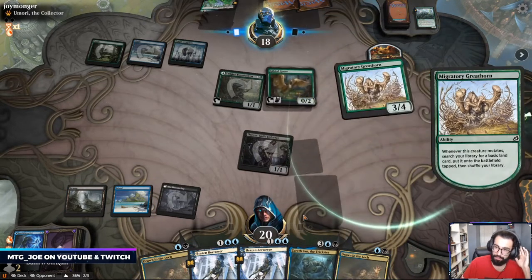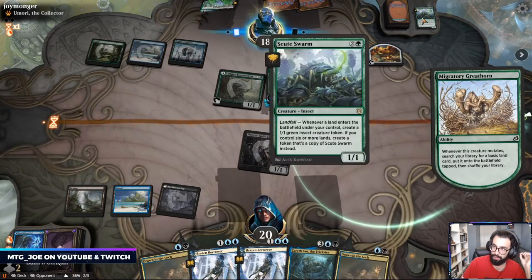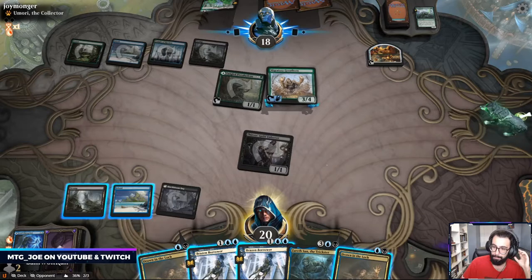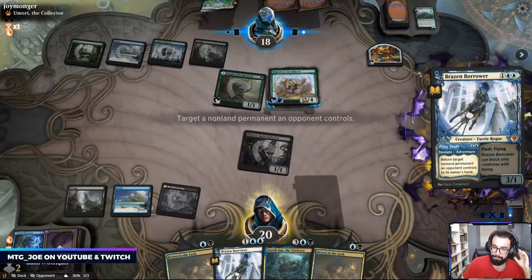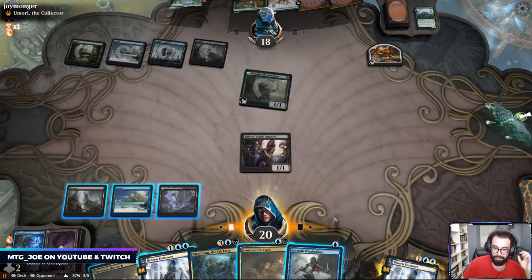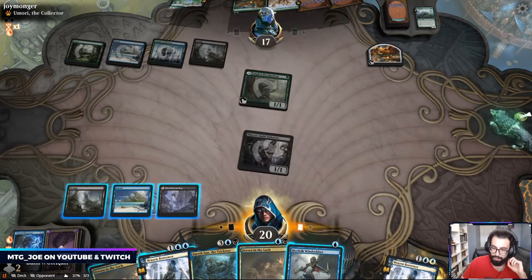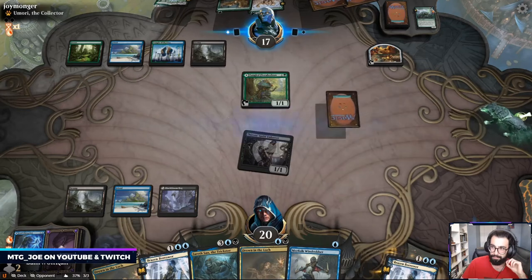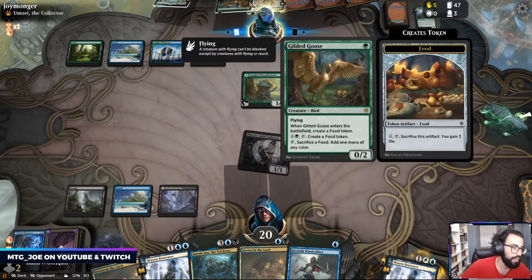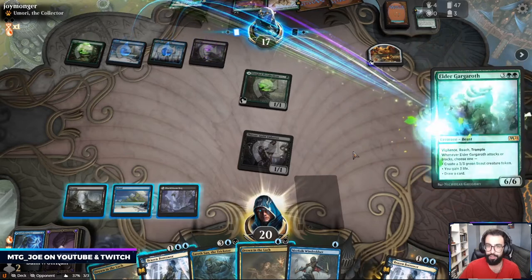What we do is bounce it. We let them have the mana — oh, Sultai. Let's set them back tempo-wise. Being choked on blue mana has been a bit awkward this game. With Mutate, if you kill the creature they're mutating on they don't get the Mutate effect, but the other creature does resolve.